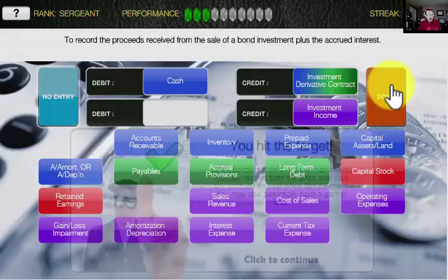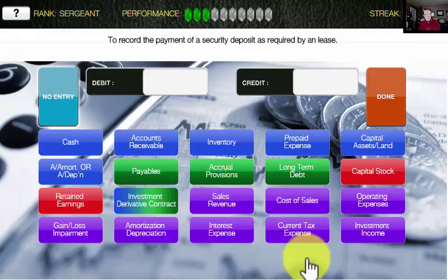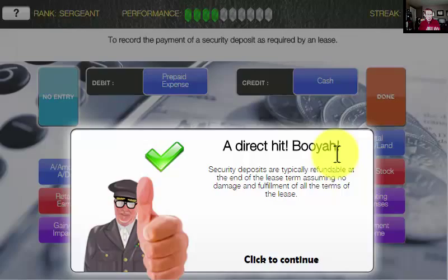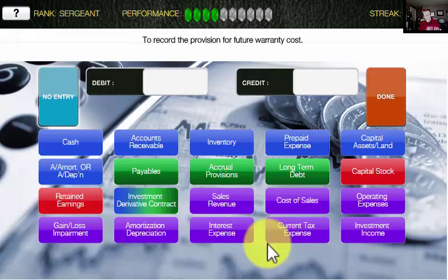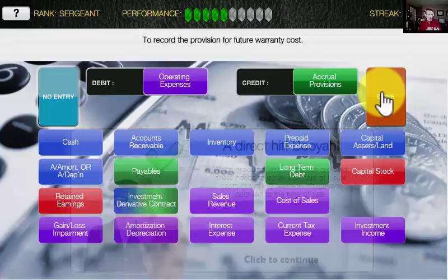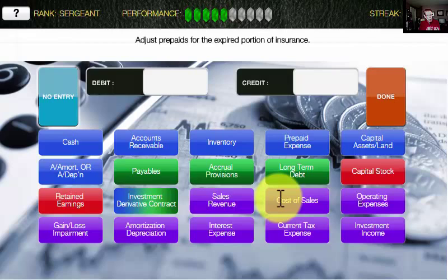To record the payment of a security deposit as required by a lease. Paying a security deposit typically gets set up as a prepaid expense, and because there's a payment, cash comes out of our bank account. Direct hit. To record the provision of a future warranty cost. We sold something with a warranty, so warranty provisions are set up as an operating expense with a provision for future warranty costs. To adjust prepaids for the expired portion of insurance — as each month passes, we reduce the prepaid expense and record the operating expense for the expired portion of the insurance cost.